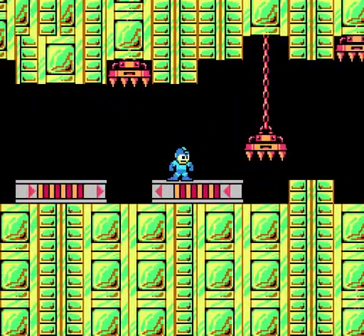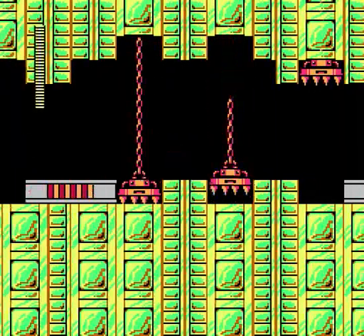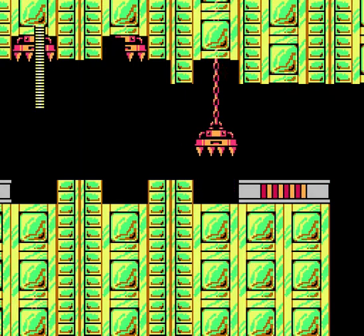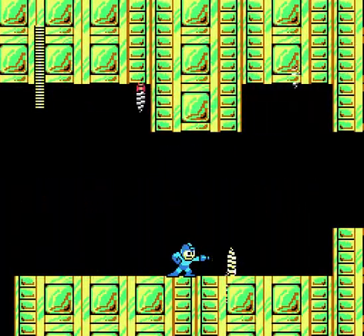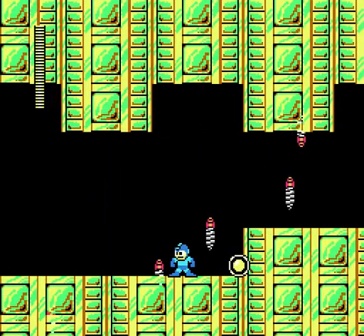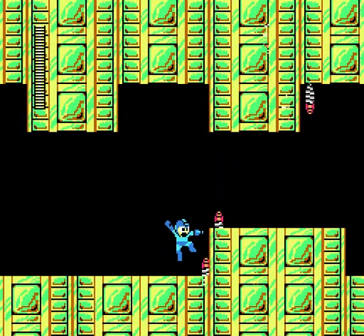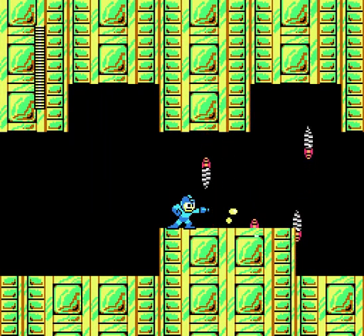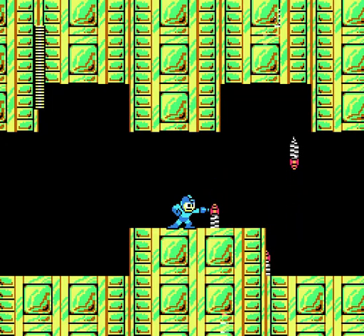Well, in any case, this level has these frickin' spikes and then it's got kind of a weird ground where it's a little bit slippery. I guess technically you're inside of a machine, so it makes sense that the ground might be a little bit oily. Yeah, what the hell are those things anyway? They're like little drills — just drill bits that have little machines on the end of them that are just drilling through the wall.